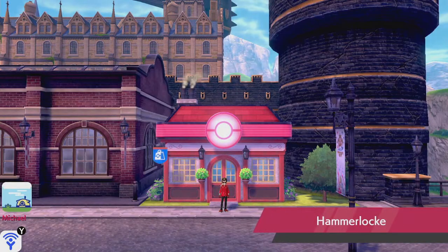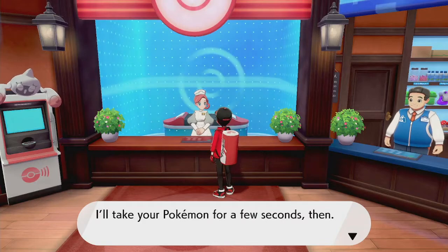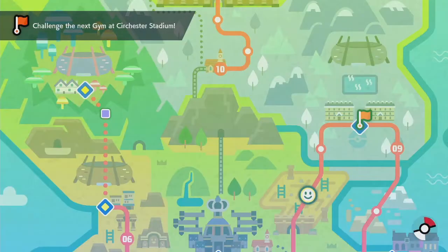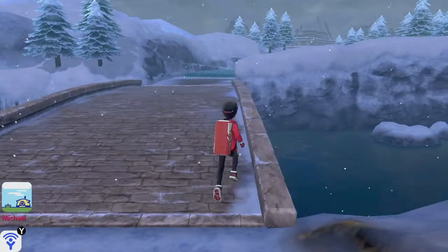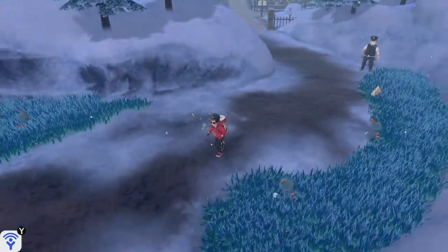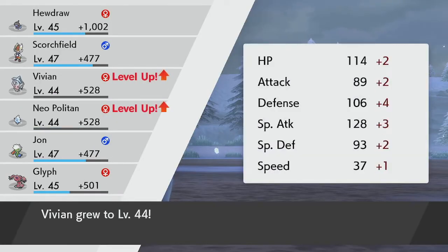Let's duck into a Pokemon Center to heal and meet back at the halfway point of Route 8. Alright, we're back. Right up here, Route 8's steam drifts away — now we've got some snow. And Sneasel. And two Star Pieces. Oh hey, level-ups for Vivian and Neo!